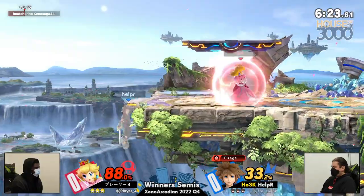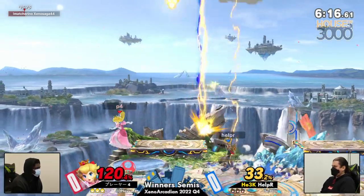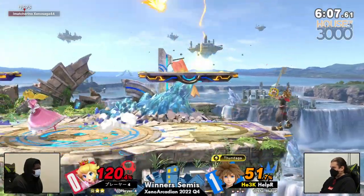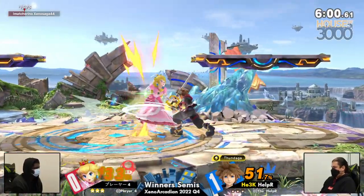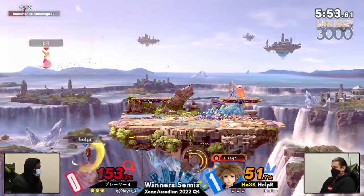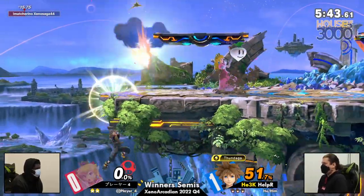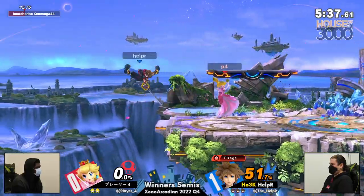One thing that's really interesting — normally Peach's out-of-shield game is pretty good. She has neutral air, she has back air, but the spacing that Helper is able to use with Sora's hitboxes means that even with Turnip in hand, Player 4 is struggling to punish that. That was an interesting back air there, but unable to find a punish — I guess not expecting the cross-up. Great grab from Helper, able to set up for another down throw, looking for a dash attack and finds one. Going deep with the Thundaga and Blizzaga but missing the up air after. What a clink! It locked Player 4 in place leading to that grab. Helper looking fantastic right now.